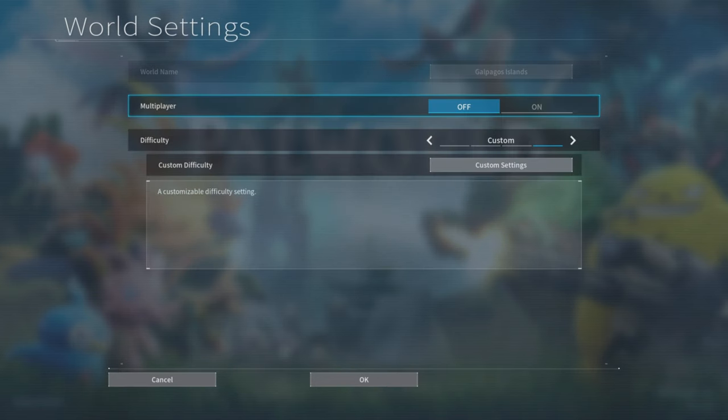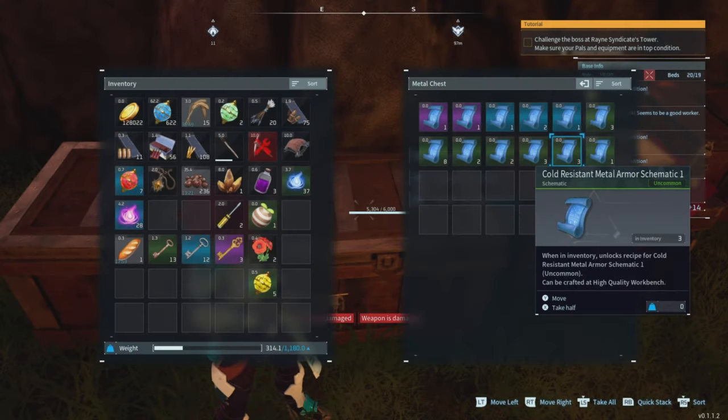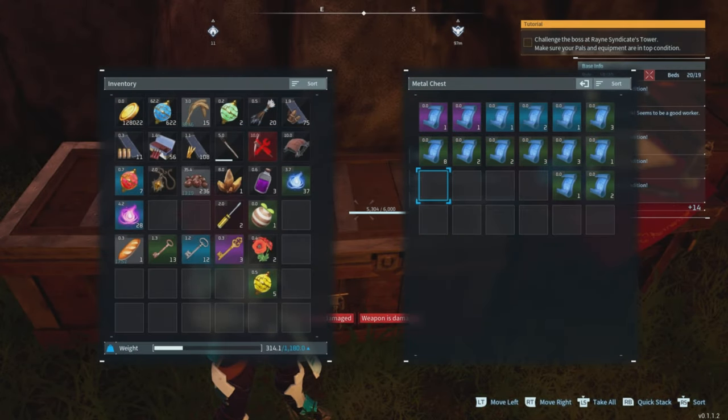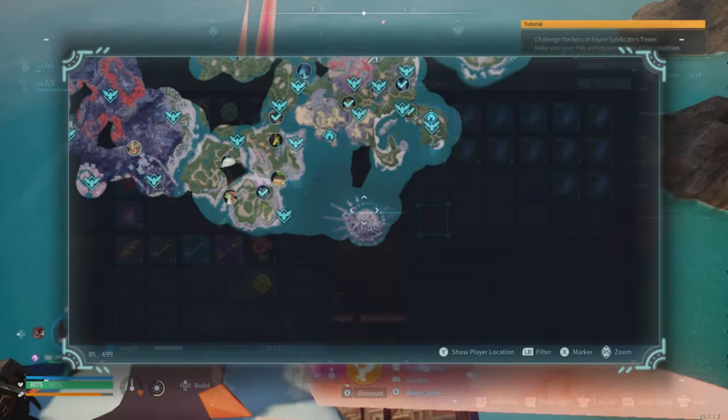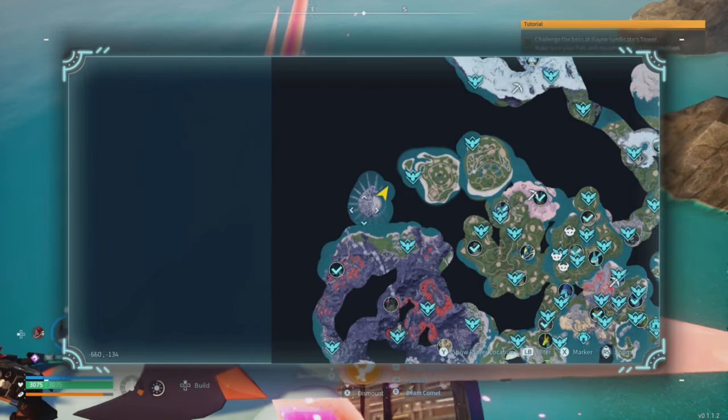The way we are going about doing this is pretty cool. First, go into your world settings before you start and change your daytime speed and nighttime speed to 5. What this is going to do is make your world cycle from day to night in less than 5 minutes, which means when we go after these chests that we're going to be farming, they're going to spawn in a whole lot faster.